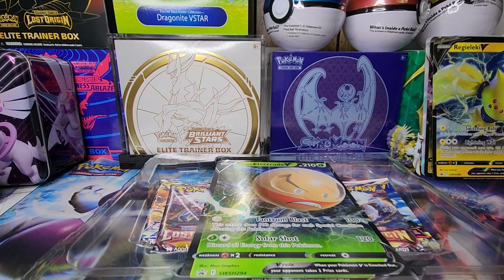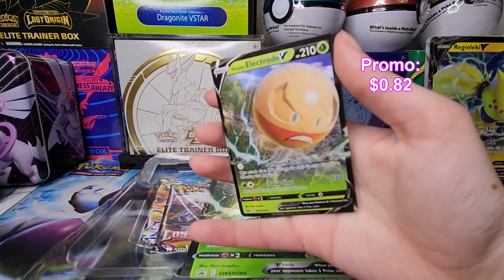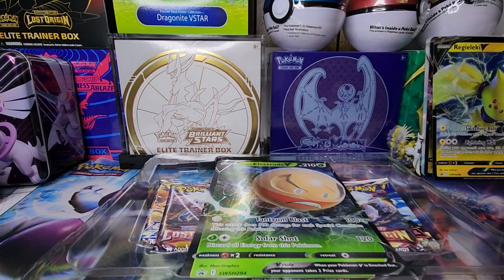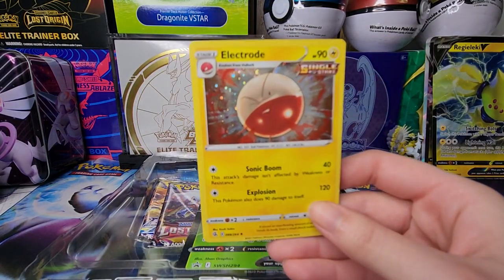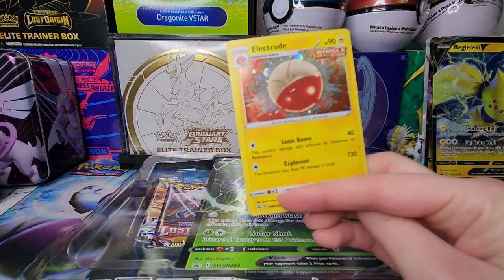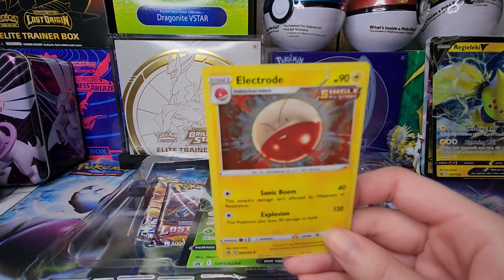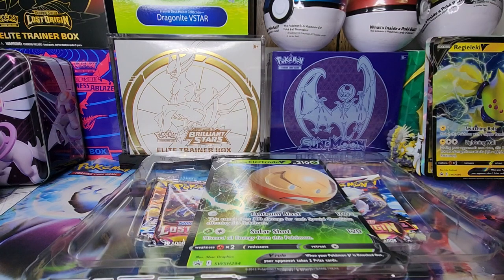So we've got here the Hisuian Electrode V promo card - look at that, looking very very angry. I don't want to mess with that electrode. And then we have the cosmic hollow form of the electrode card from Fusion Strike. But this is the OG electrode, and this is a classic - you cannot miss at all.